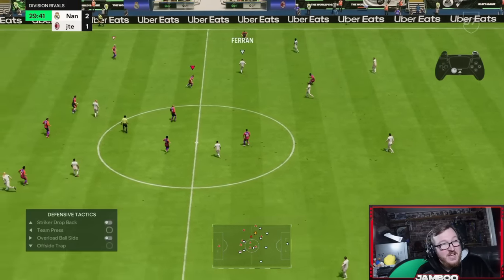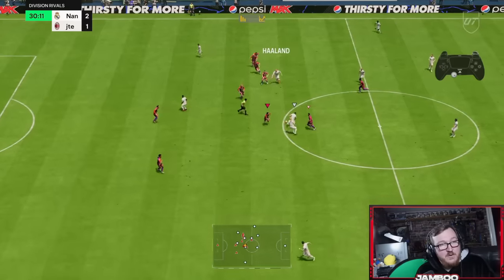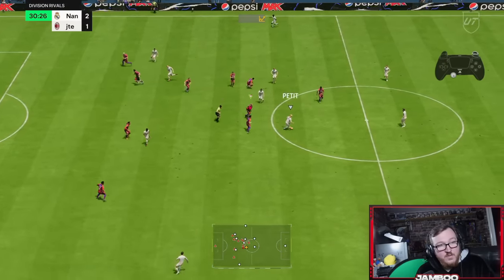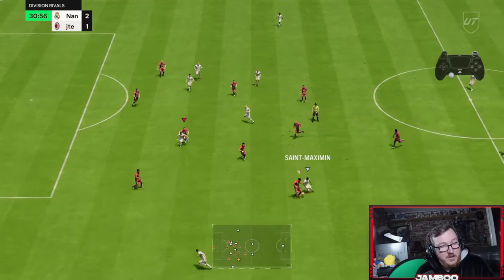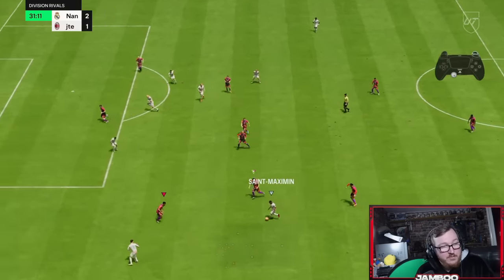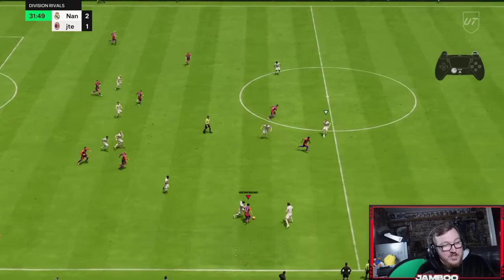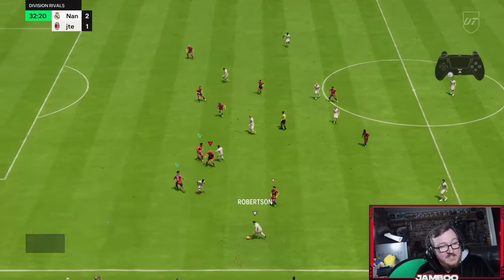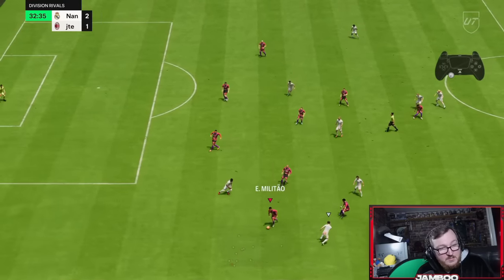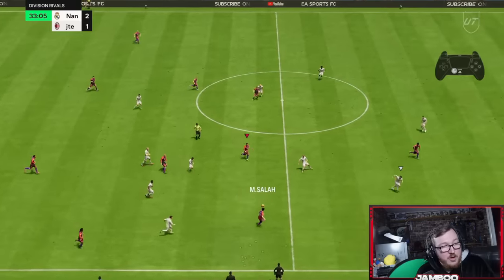Offside traps once again. I've scored some absolutely insane goals off the L1 sprint boost where we just burst round defenders, but it's very situational. Here we change the angle — L1 sprint boost — really good tackle. It's actually better off a first touch than it is when you're controlling the ball, so do keep that in mind.